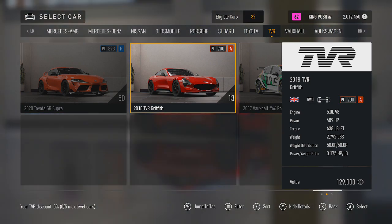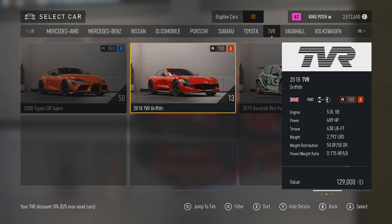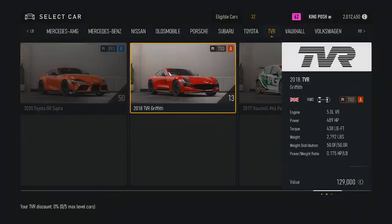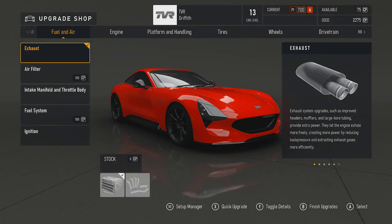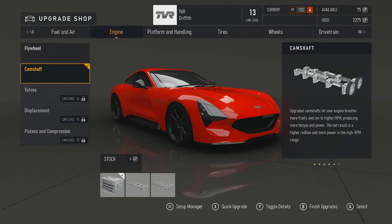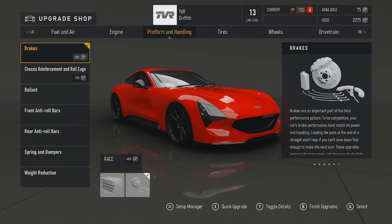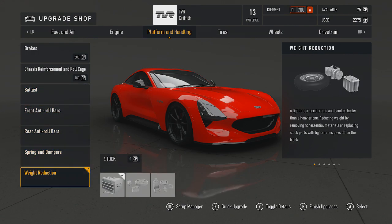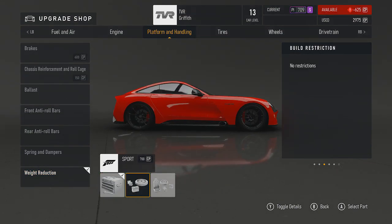It's got 489 horsepower with a weight distribution of 50-50, which is perfect — just like the Mercedes. But this thing only weighs 2,700-2,800 pounds, and it's something else. It's only level 13 right now so I've just been starting to work on it. I even put a little weight on it to keep it down in the A class range, but you can make this thing even lighter.